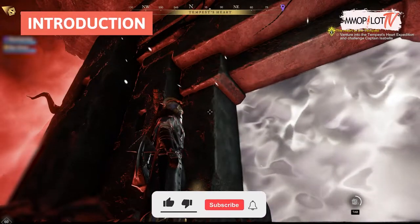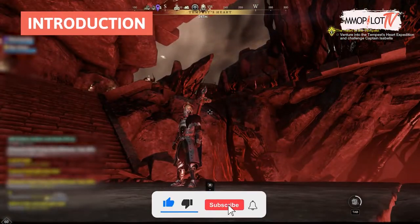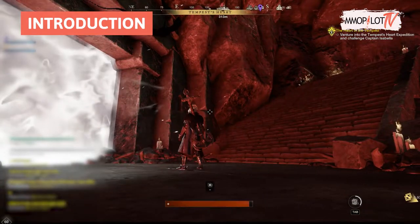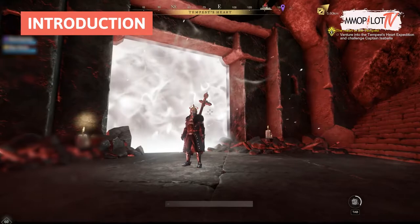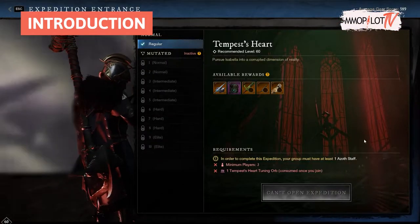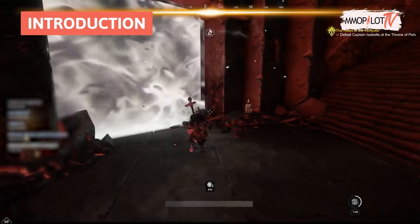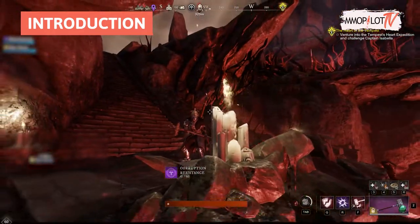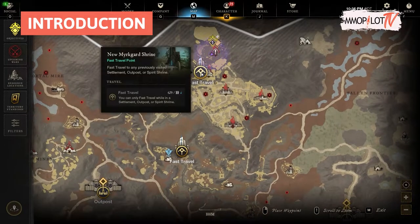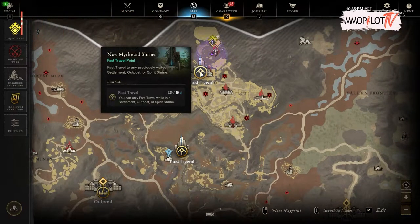Tempest's Heart expedition has finally released. The Tempest's Heart is an end-game expedition for five players, recommended for level 60 plus players with gear scores between 550 and 570. The expedition is located in northern Shattered Mountain, at the northern tip of Murtgard.